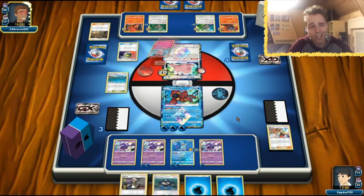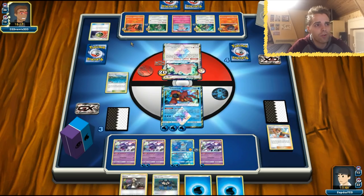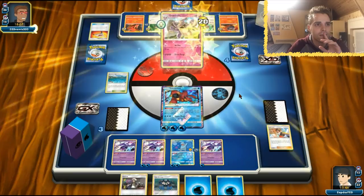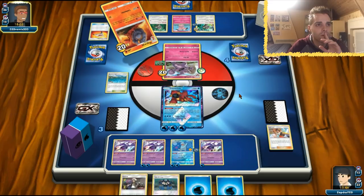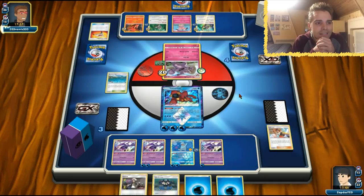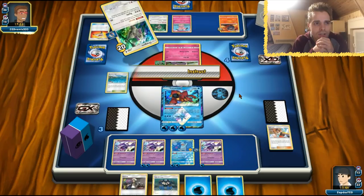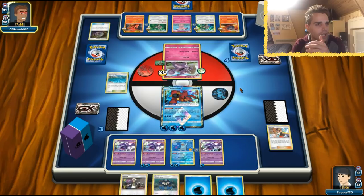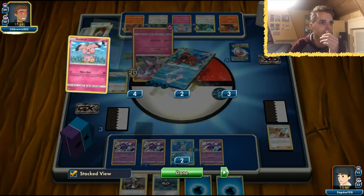Snubbull shows up — does the opponent have Energy? Does he have a Granbull? Can he thin his hand? Rescue Stretcher again — he's grabbing a Granbull. Is the last card in his hand an Energy? Smooth Over happens. Without Ultra Balls I wonder if he can play out his hand completely. Instruct — he's getting the Energy and uses Mysterious Treasure perfectly, discarding two energies. He played that well but also got rid of lots of energies — three in the discard. And here comes Naganadel — the one and only.